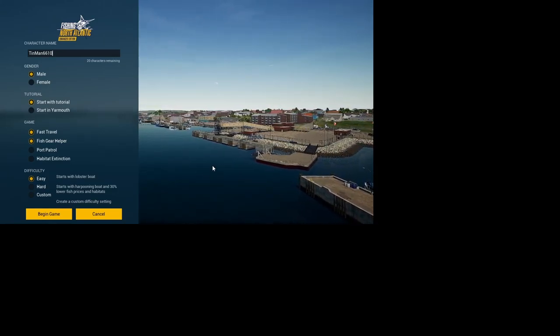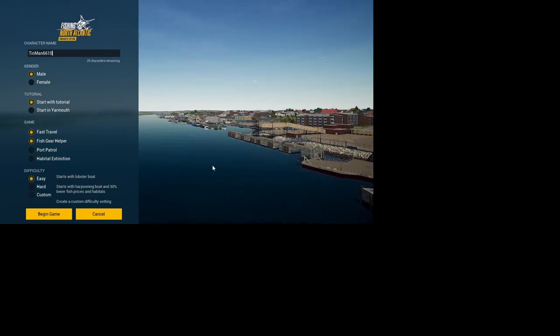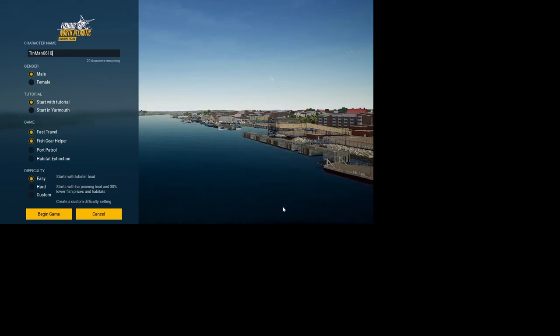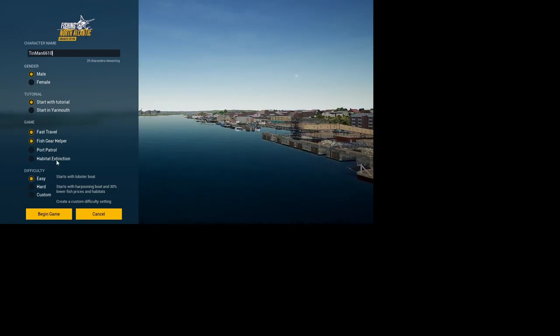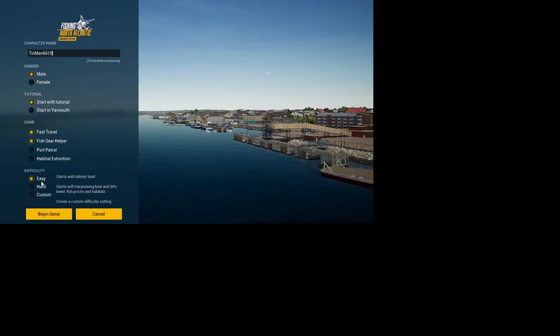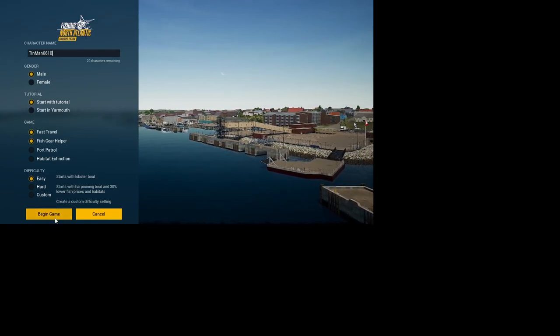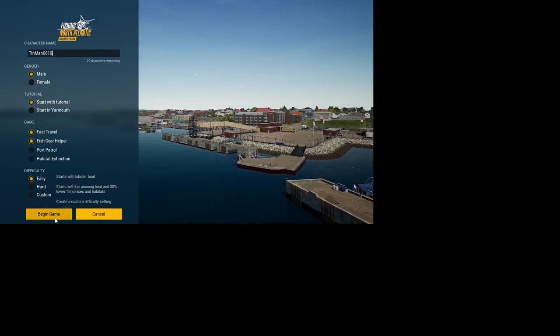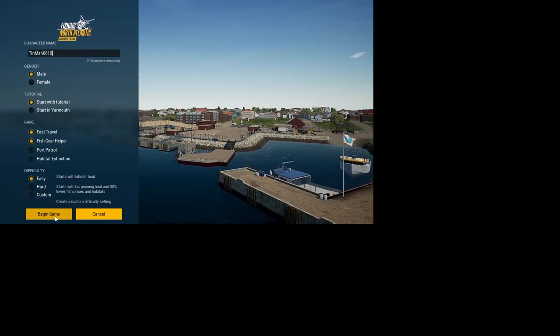If you are out in the port patrol zone you cannot go more than six knots or you'll get fines. You can also over-fish a species if that setting is turned on. When I first started I got frustrated watching videos — everyone else hits start and they're in the Mickey, but I ended up in the No Yank lobster boat on December 1st trying to figure out lobster fishing, which is very difficult.